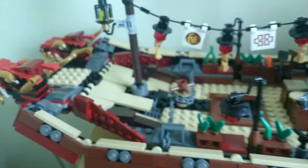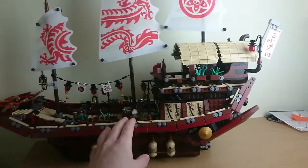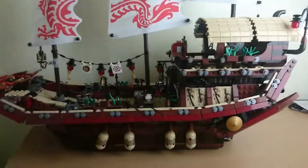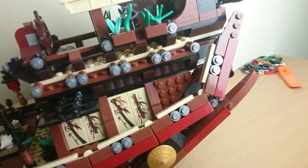I forgot the minifigures — the most important part and I forgot it! Before we go into the minifigures, have one last look at the beauty of the Destiny's Bounty and how tall and big it is. There's the flag — that's also a sticker. This set has a lot of stickers, but it's not actually too much for how big the set is — 2,295 pieces. Not bad at all.